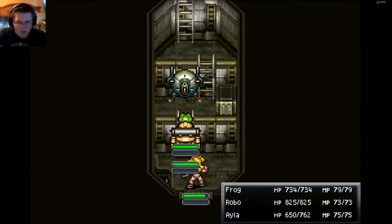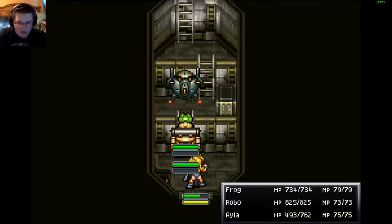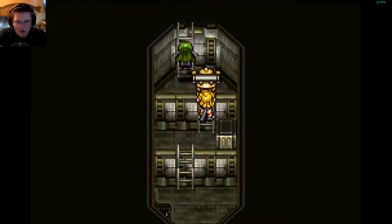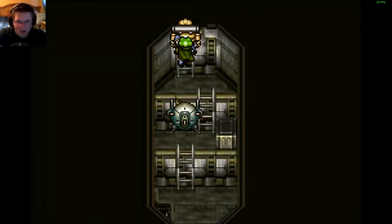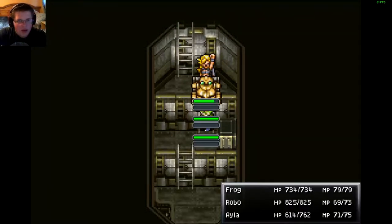Looks like we'll have to fight this robot — I'm sure it'll probably take care of that. Might have to attack it a few times though; I could also probably start using some techs. There we go. Okay, I definitely gotta heal Ayla up. Oh, this is the ventilation duct — so if we didn't want to attack the guards, this is where we would go, but I don't need to.